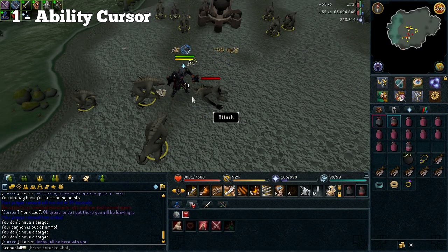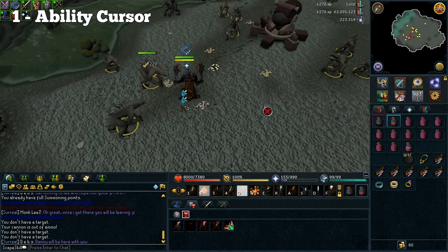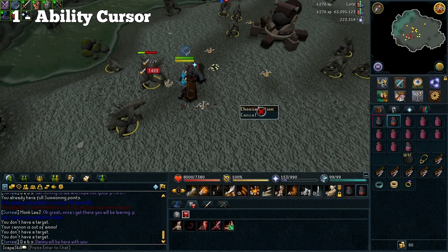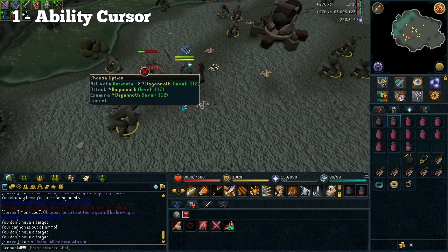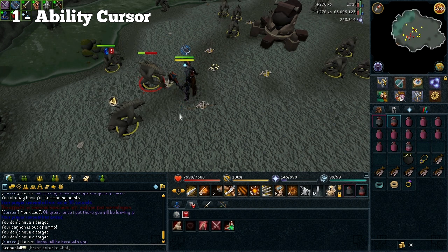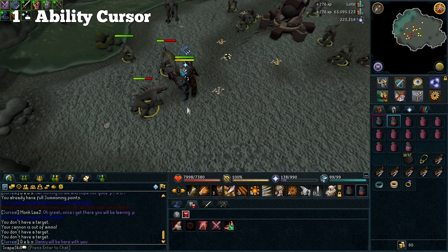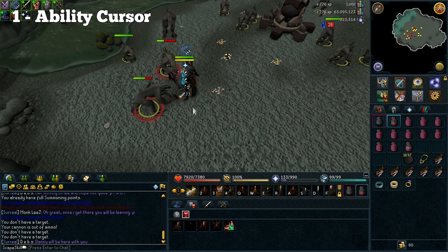The first problem is what I like to call the ability cursor. This is when you're doing your abilities on your action bar and all of a sudden your cursor will change into one of the abilities such as Slice or Decimate, and there's nothing you can do — you just click and it does absolutely nothing. The fact that this happens so often and it's been in the game for so long is really frustrating, so that's why I've decided to include it in this video.